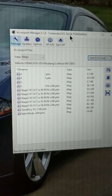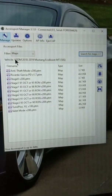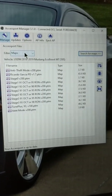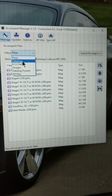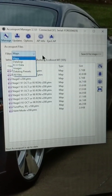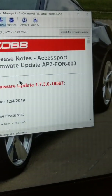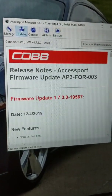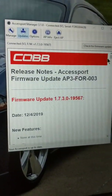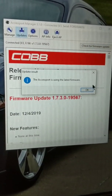I decided to make this video to show you guys what's going on with my access port, so maybe that's gonna help you figure out what's wrong. Let's go to update — the last update I have is the one that supposedly fixed the problem from 12-4. I checked for upgrades and there's nothing there.